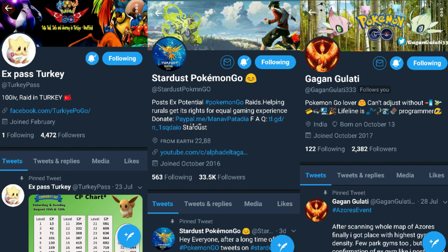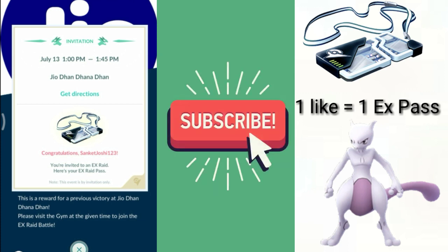So go follow these 3 people, and basically what you need to do after that is: whatever raids they post, go raid at that gym. Try doing that for 7 days. After a week, you will get yourself an EX Raid Pass. If the wave is tomorrow, go raid there today. Just raid on those gyms which these people tell you.